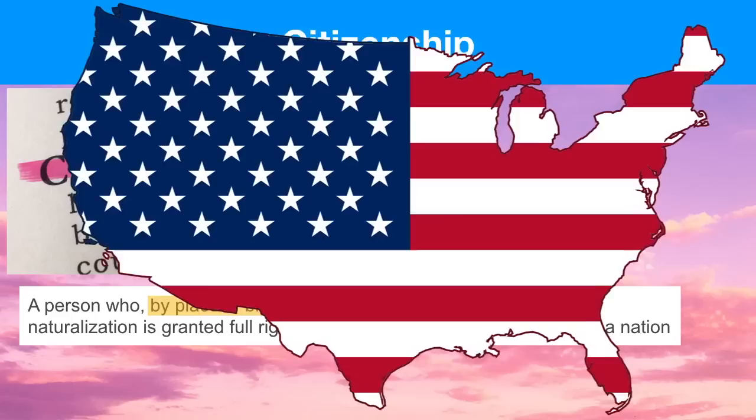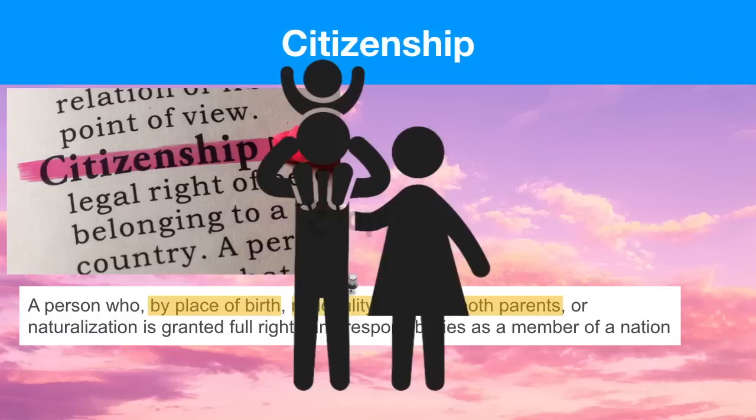We started out the year defining what a citizen is and how we can be born a citizen — whether that's through the place of birth, or the law of soil, being born in the United States, or being born to a parent or both parents that have the nationality of a United States citizen. We call that the law of blood.